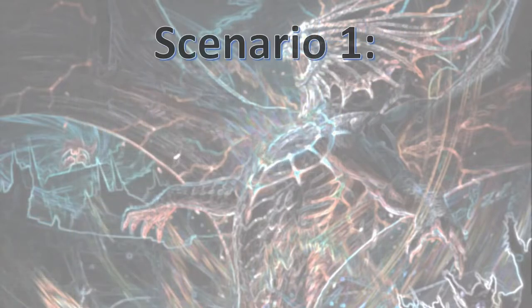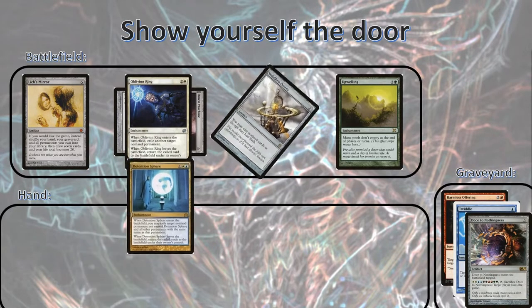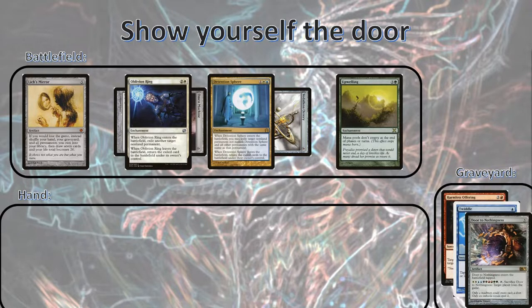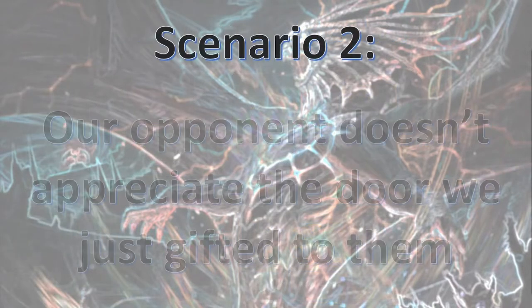Scenario 1: our opponent makes the right choice. Our opponent has been gifted our Door to Nothingness and has used it on themselves. The board state is: we have Door to Nothingness in our graveyard, the Ring and Detention Sphere in hand, and the rest in play. We need to be able to give this door to somebody else. So once we wait until our upkeep, we'll Oblivion Ring our Omen Machine, and then Detention Sphere our Vidalcan Orrery. On our draw step, we'll draw from an empty library, which activates Lich's Mirror — we instead shuffle all of our permanents and graveyard into our deck and draw seven new cards. This puts all seven cards back into our hand, allows us to replay the mirror and the upwelling, and then we can play the Door, offer it, and twiddle it again for a new opponent.